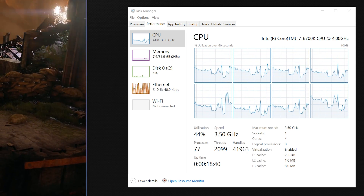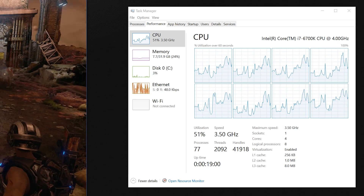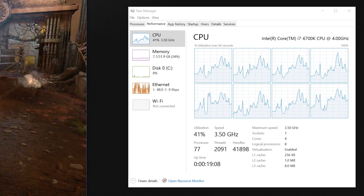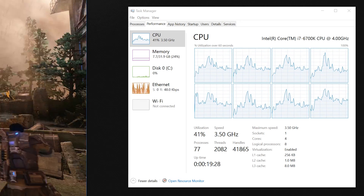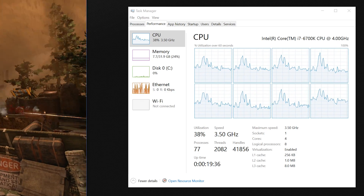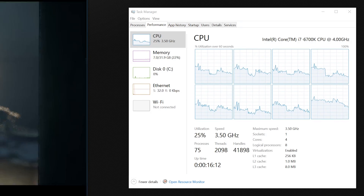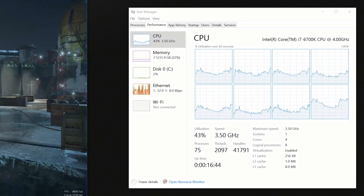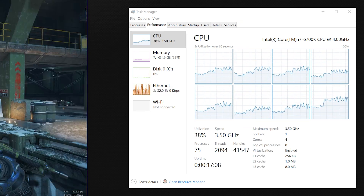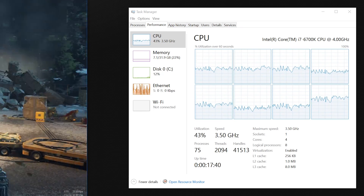What about CPU performance? Let's take a look at CPU utilization on the Core i7 test machine running the Titan X. I've dropped the clock speed down to 3.5GHz with Turbo disabled. At this frequency, utilization sat around 40% in the benchmark, though at times rose as high as 70%. This was in line with actual gameplay — CPU utilization sat between 30 and 40%. Given these findings, there shouldn't be a noticeable difference in performance between a Core i5 and a Core i7, and the game should also be playable using a Core i3.